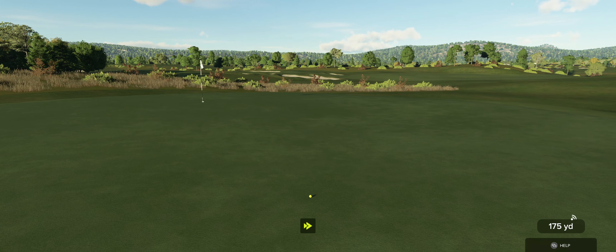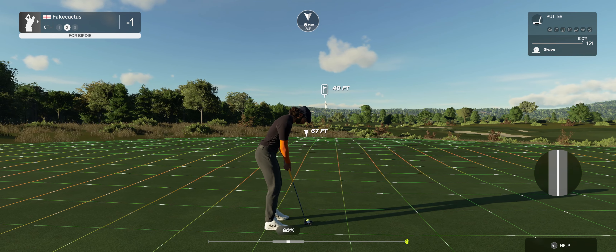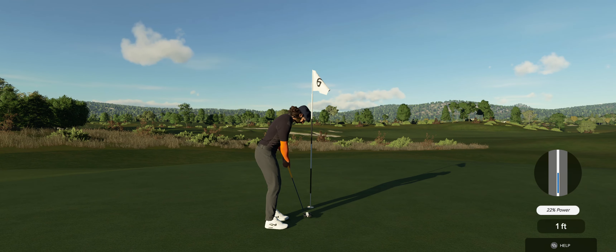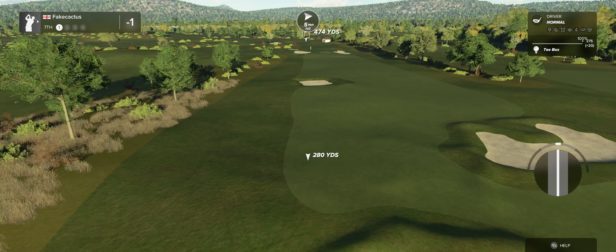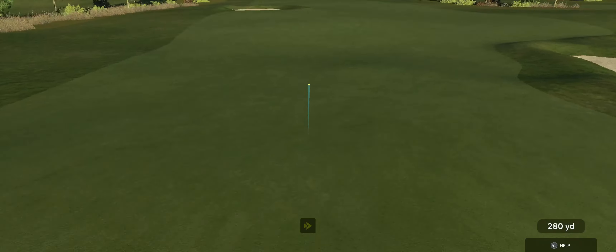We've made it to the sixth hole. Nothing wrong with that — safely on the green. This is a super long putt, no two ways around it. Let's see how you do. Par putt, let's do it. And with that we will move on to the next.